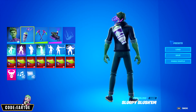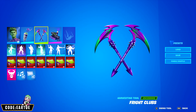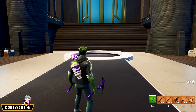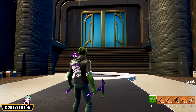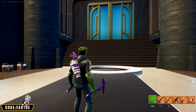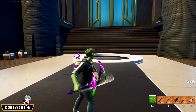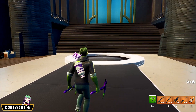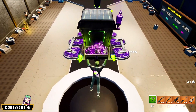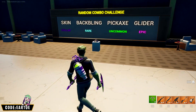For the collab skin I have Beast Boy, for the rare back bling I have Slurpey Slursham, for the uncommon pickaxe we have Fry Clubs, and for the epic glider we have the Dark Engine Glider. I'm so happy I did this challenge because this combo is so good — I have to save it as one of my presets. The rarities for the back bling and outfit are lining up perfectly, and the color scheme with some purple and green looks amazing.